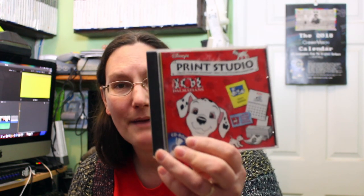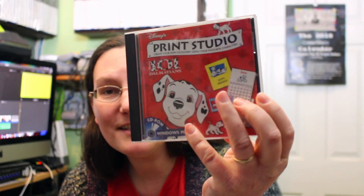I've also been around the charity shops and it's been slim pickings. So we found a Disney Print Studio for 101 Dalmatians. Basically you can make your own invitations, birthday cards, and calendars with a 101 Dalmatians theme. It was just sat there looking a bit forlorn, so I had to add that to the collection because I like these weird esoteric things that most people would overlook.